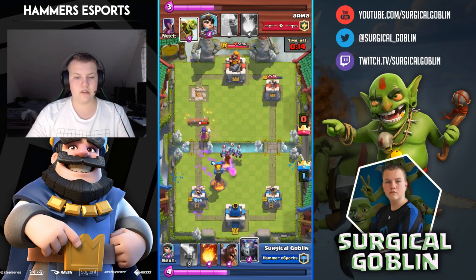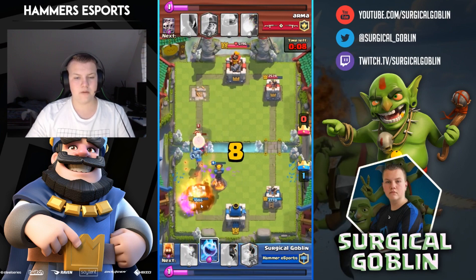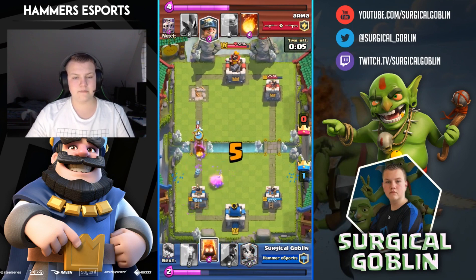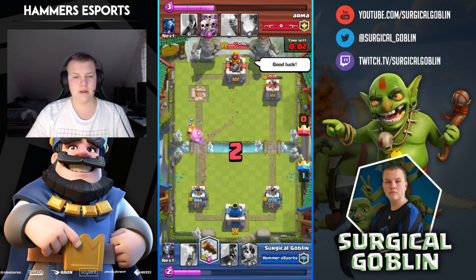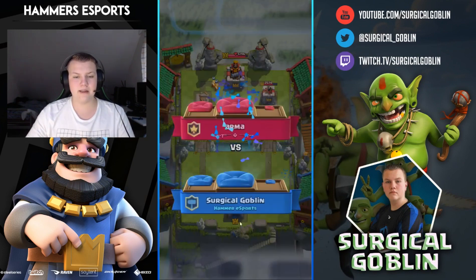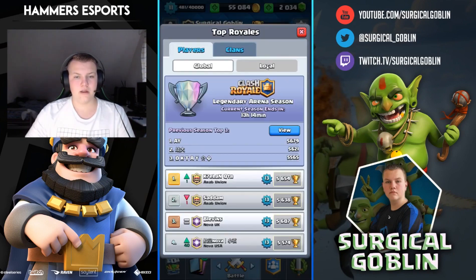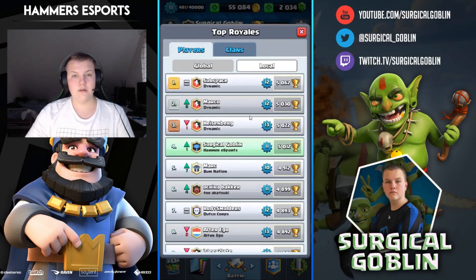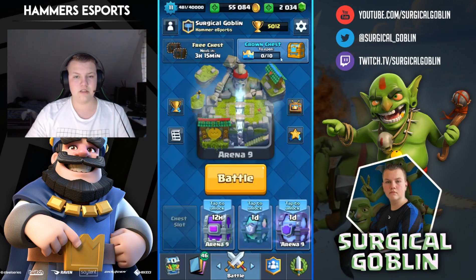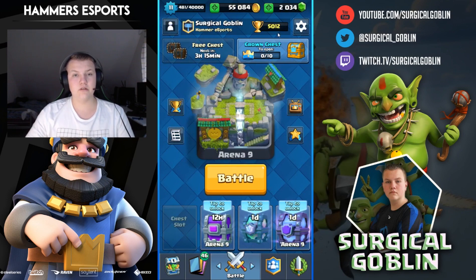I log to kill the skarmy and hit the witch, then drop mega minion. He comes with another goblin barrel — I fireball that and ice spirit his princess, then drop fire spirits — good game. At this point I knew I had reached 5,000 cups and I was really happy. Locally here in the Netherlands I'm currently number 4. If you guys enjoyed this episode showing those replays and getting 5,000 cups plus my setup, please let me know in the comments, leave a like, and don't forget to subscribe.